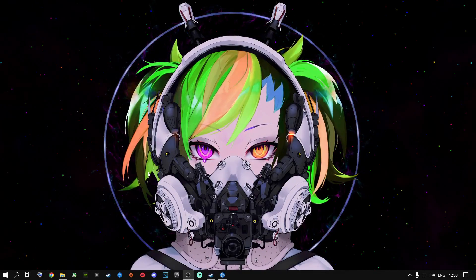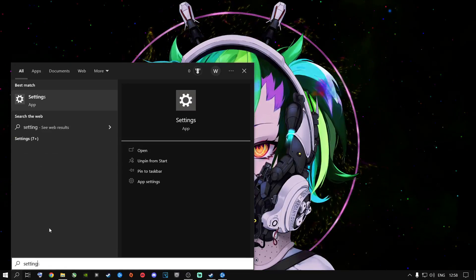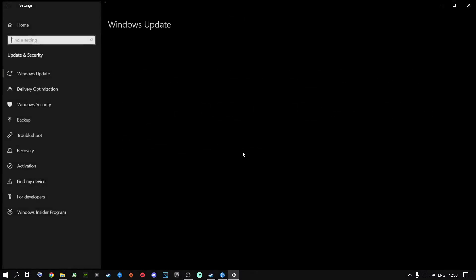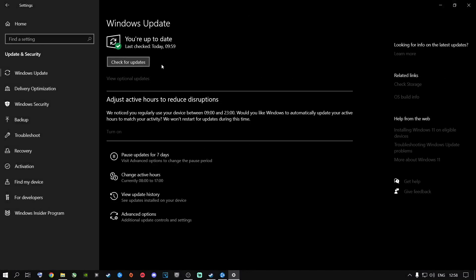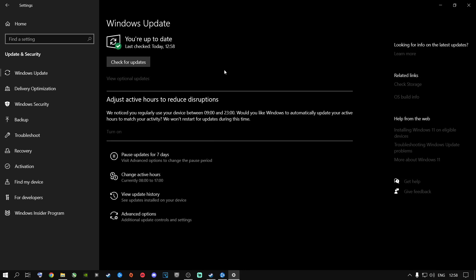If you have your graphics card drivers up to date, I highly recommend going to the search button and typing in Settings, pressing Enter, and going to Update and Security. Please go ahead and update your Windows drivers — you need to update Windows as well. It's very recommended to go ahead and do this.